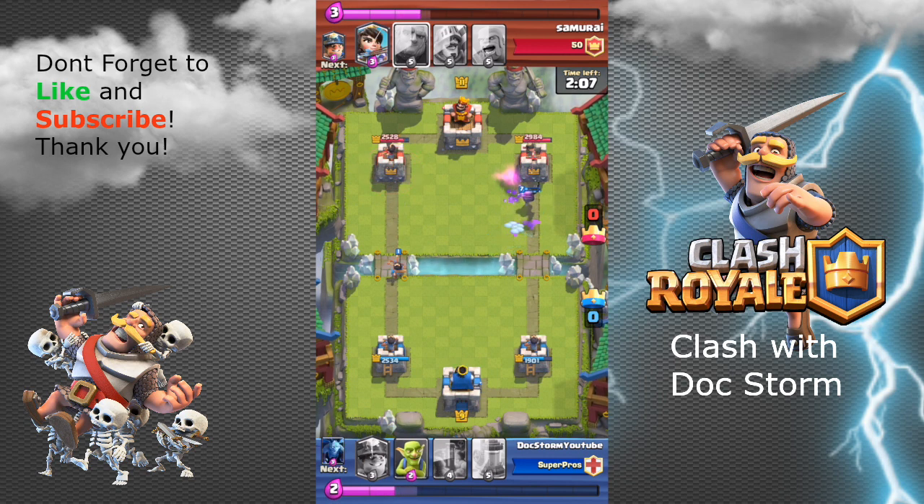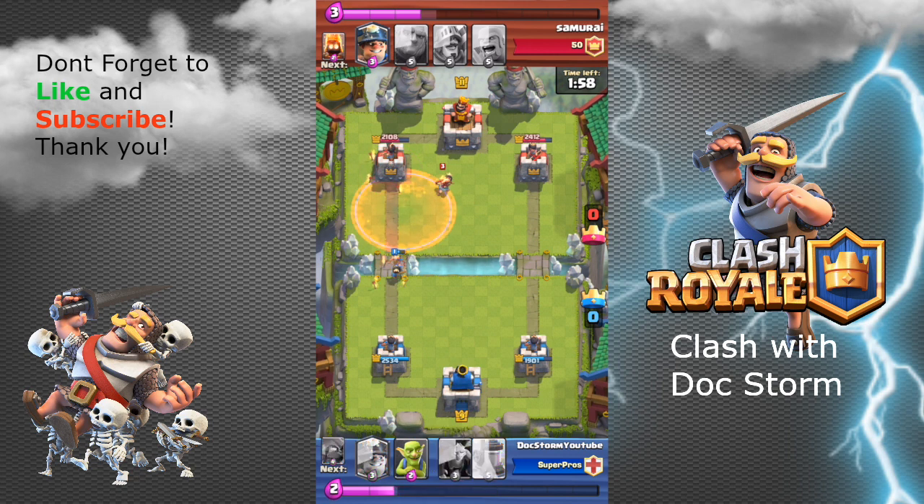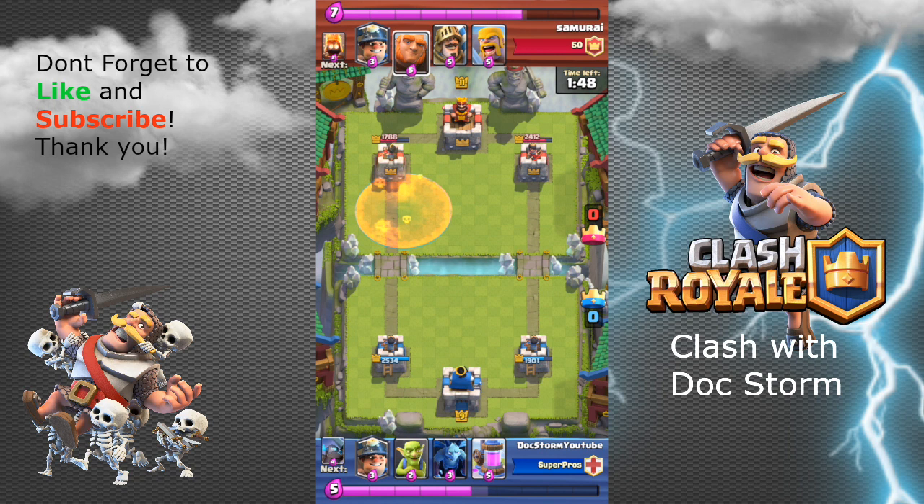I always try to split my princess and attacking force across two lanes, because here my princess is freely damaging that tower. So I put the poison spell there to do some damage to that weak tower and also kill the opponent's princess, because I don't want her doing the same thing to me. Right off the bat I'm in a good start, but my opponent does adapt.